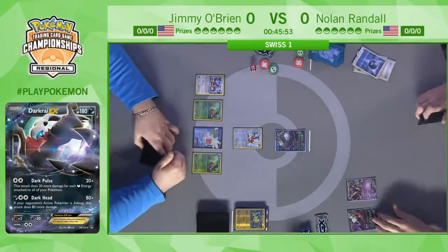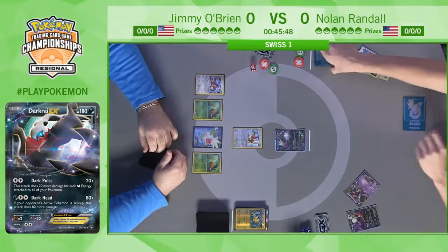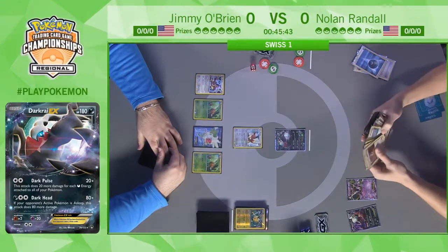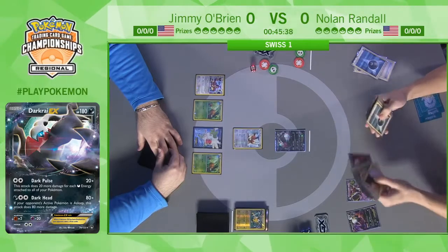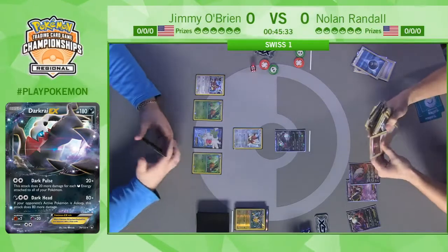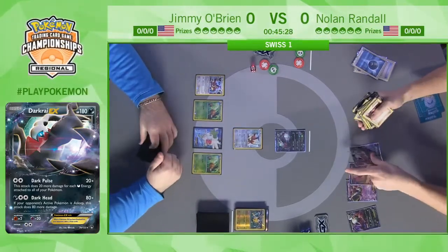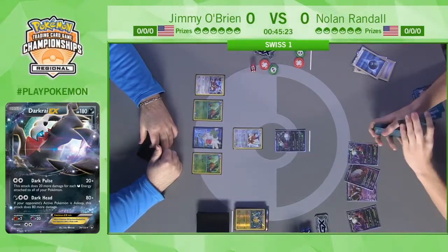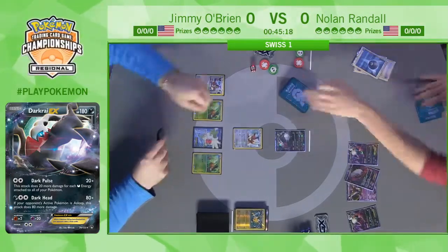Jimmy actually took a relatively short turn. A lot of the decks in Expanded are just setting up a big first and second turn, as we see with what Nolan's trying to do now. Ultra Ball is for a Dark Cloak Darkrai EX — the original Darkrai EX — and then gets a Hoopa, which is going to allow him to get three more EX Pokémon out of the deck. Hoopa really helps these big basic EX decks work, turning any search card into three Pokémon EX.